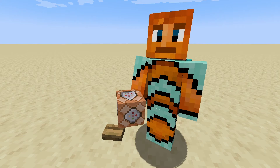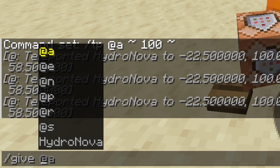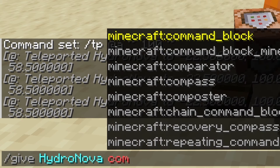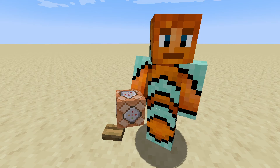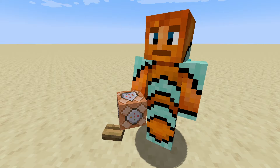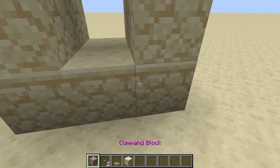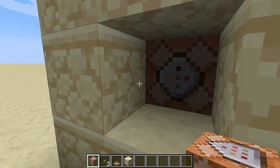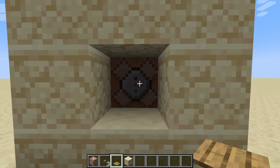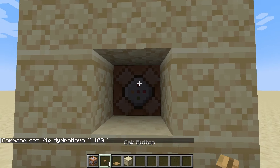Command blocks are actually something that is highly underrated nowadays because they're not something that you actually have to download. You can just give yourself a command block by doing this — give me, and I usually just go 'command_block' — and obviously I'm holding one in my hands. You can also do this from the side as well. Just make a little thing here, put this here, and we'll grab the command from this one, copy it and paste it there, and you'll see that this actually also does that.